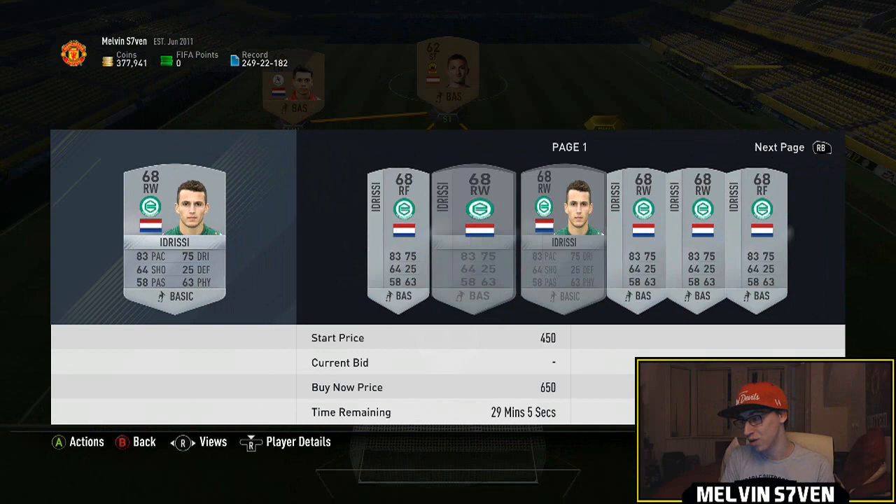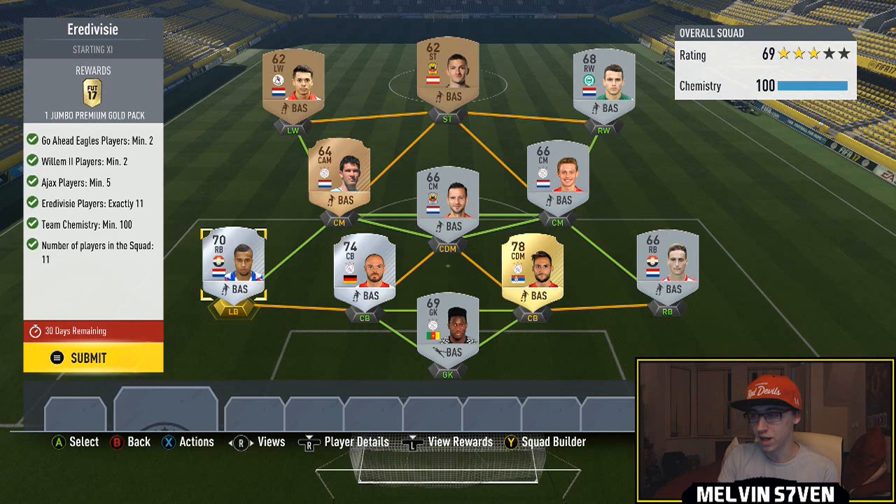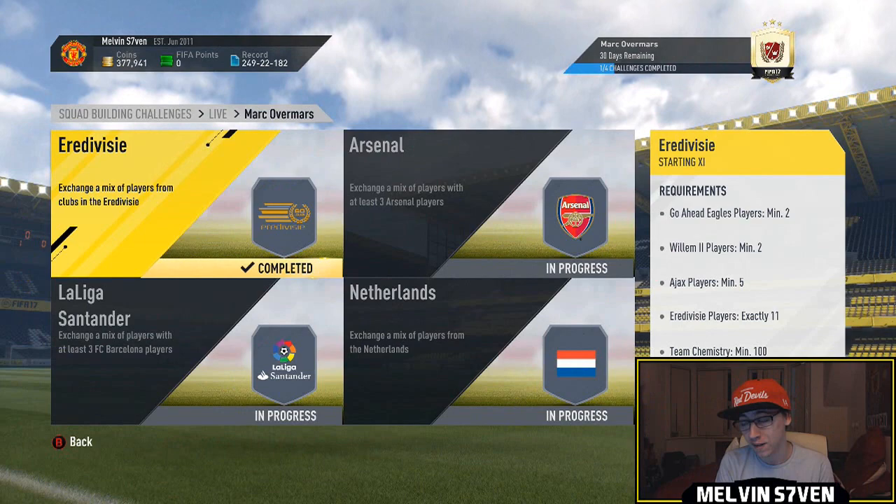Yeah, pretty cheap, but the rest of it is extortionately expensive. Because they're all in my club I've managed to get a right back, left back, CDM, and centre back and still get 100 chemistry, which is kind of lucky for me. So we're going to submit that - we get a 15k pack. Just wait, just honestly wait. There is no point doing this.